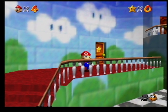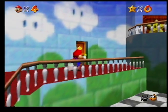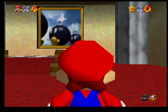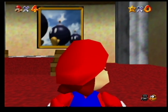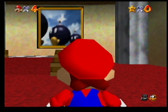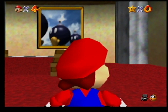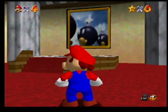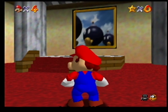I call Bob-omb Battlefield a level, but the game describes it as a course. This will be an important distinction to unpack later, but for now let's focus on the most pressing question from a design perspective: how does the player know to jump into the painting once they've found it? While Toad explains the concept to the player directly, talking to Toad is not a mandatory activity. It then falls to the level design and physics of the room to suggest and guide the player. Placing the painting on the wall directly opposite the door you walk through upon entering the room immediately draws the player's attention to the large painting. So that's a good first start.